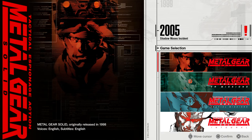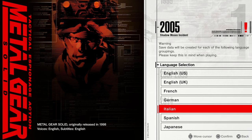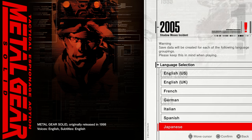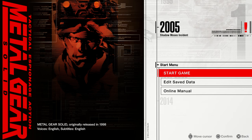Since this series of video guides is designed to make getting the highest ranks in the Metal Gear games as easy as possible, we're going to be playing on the original Japanese version of Metal Gear Solid — specifically the version found in the Master Collection main menu under Metal Gear Solid, then by selecting the Japanese language. If you don't see this option, you need to download the Japanese language pack from your respective platform's marketplace.